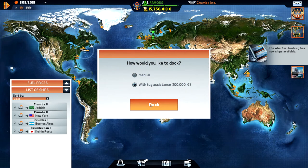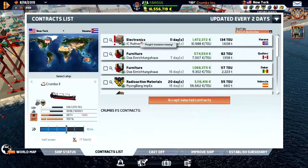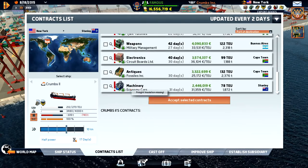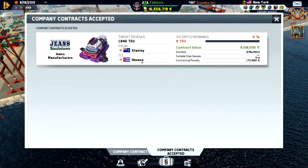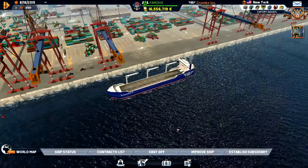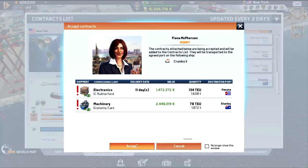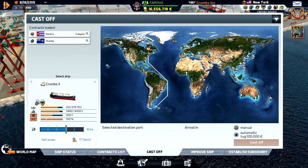In New York, we want to go down to Havana. Do we have anything else? Yeah, we got to Stanley - but the contract is from Stanley to Havana. I'll take both of those contracts - Havana and Stanley - which means we unlock both of these ports.